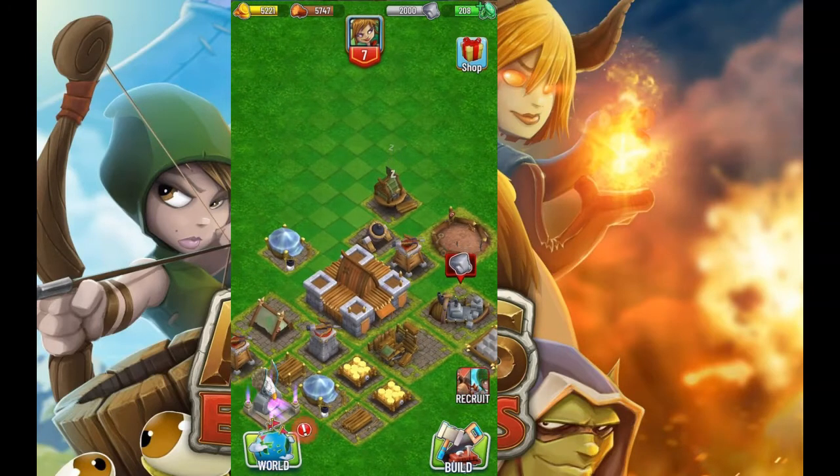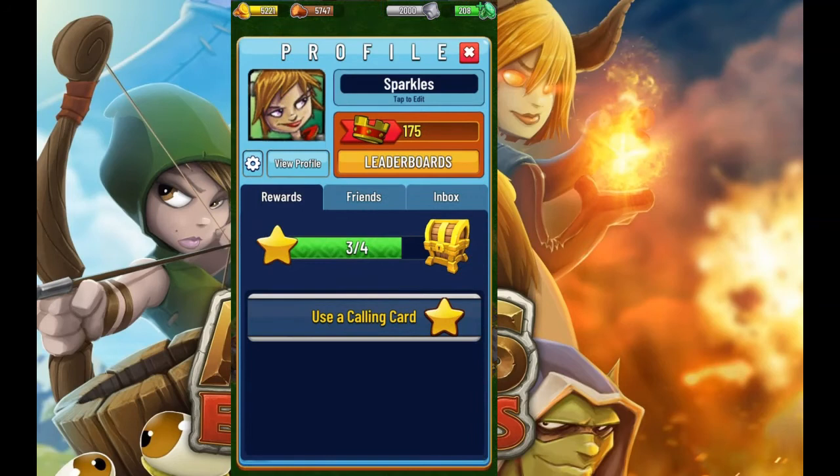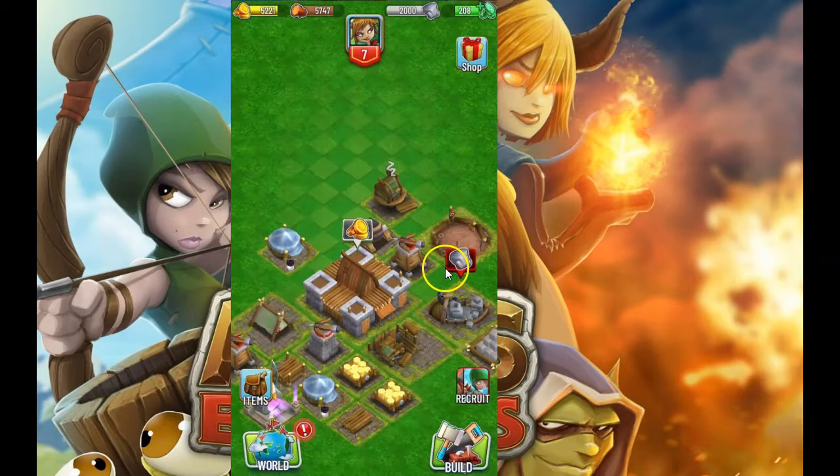First up, you want to click on your character profile — the portrait up there — and you want to make sure that you're doing all of these quests. This says use a calling card and three or four have been completed. Once we do that, we're going to complete this and get a treasure chest. Let's go ahead and do that right now.